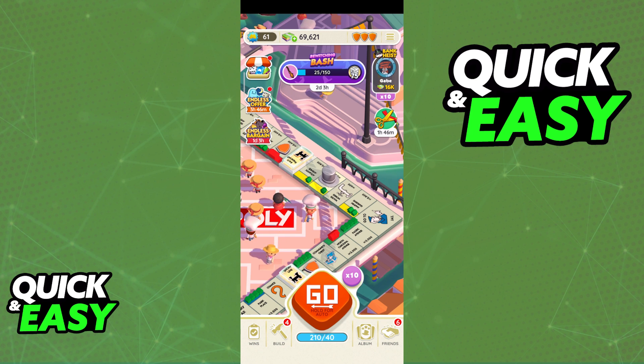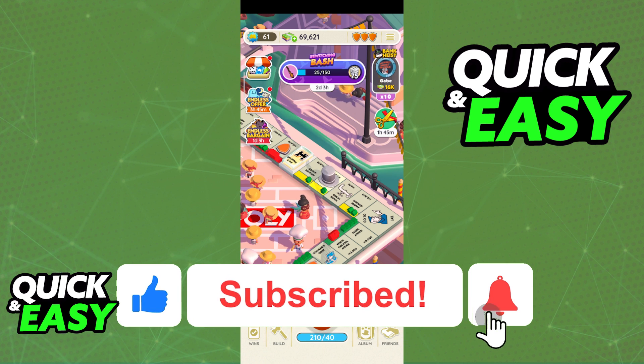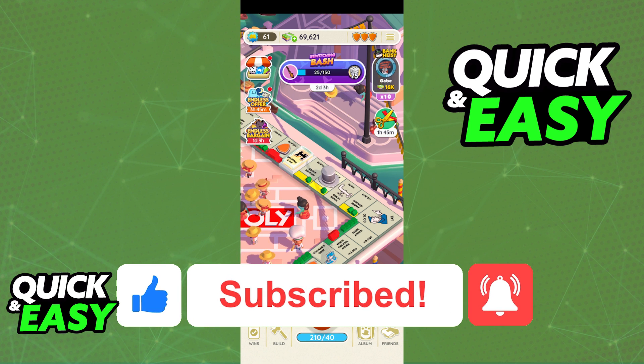It's not something that you can guarantee and get instantly whenever you want, but by simply playing the game you are going to be able to get various 4-star stickers naturally. I hope I was able to help you on how to get 4-star stickers on Monopoly GO. If this video helped you please be sure to leave a like and subscribe for more quick and easy tips.